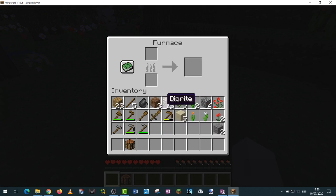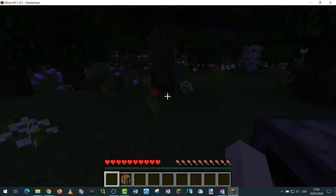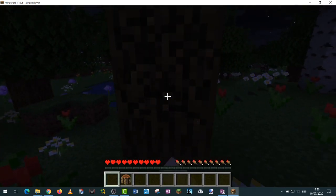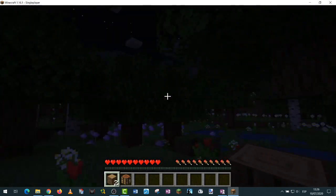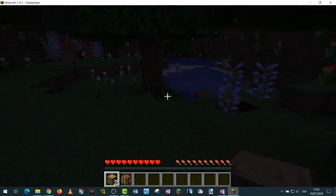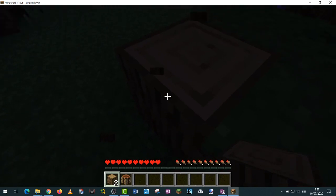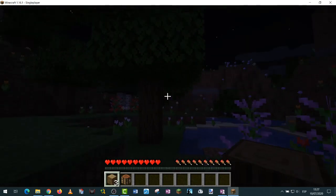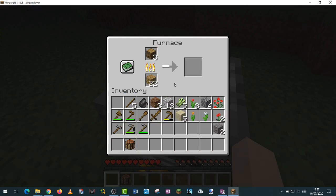I've got sand, I've got planks, but I need logs. I don't have logs, so I'll go to a tree. Fortunately I'm on an island with enough trees. Oak log — more oak log. I actually need light here. There's the furnace — okay. Now I'm going to put the log here and the planks here. Let's see what happens — charcoal! I can finally use some torches to have some light.